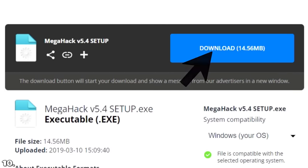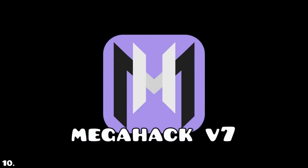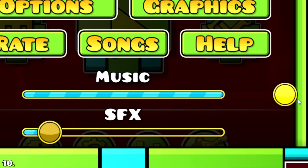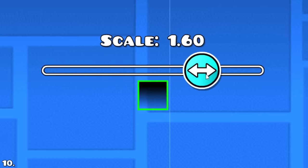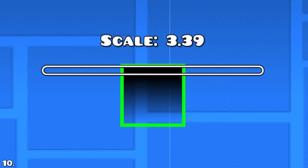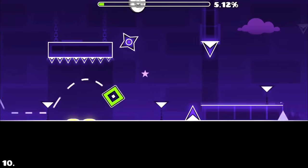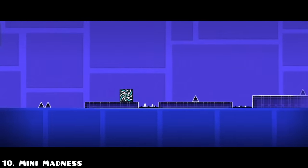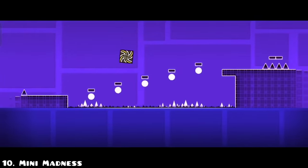In any game you can install hacks, just like in GD. The most famous hack is named MegaHack V7, with more than 100 different types of hacks, one of them being the skill bypass hack. This allows you to make an object as small or as large as you want, and this was first tested on the first main level — Stereo Madness. This is Miniature Madness: the smallest version of the level available on the servers.